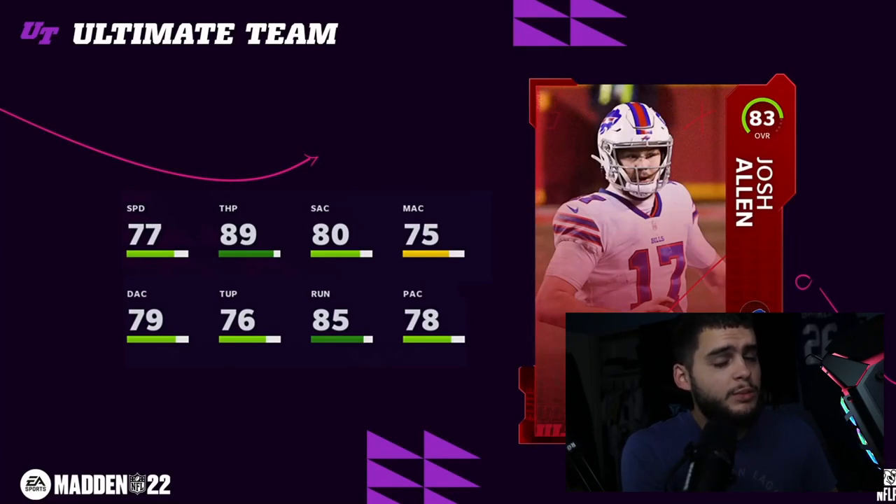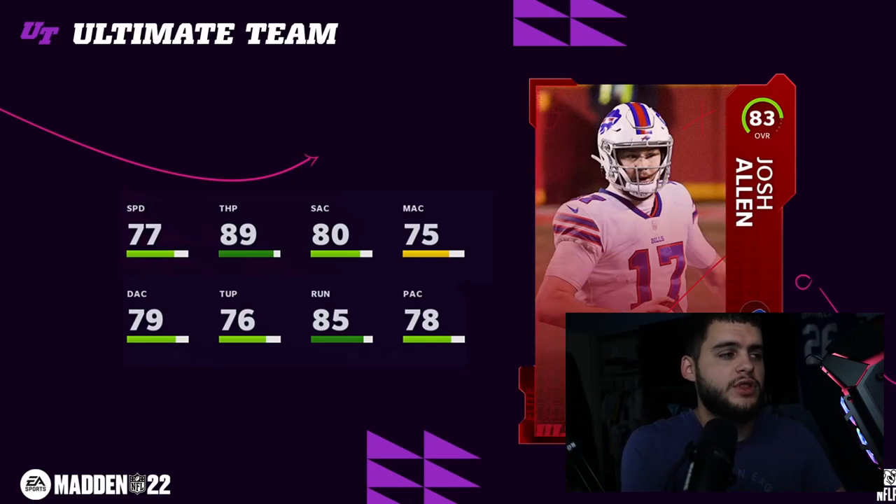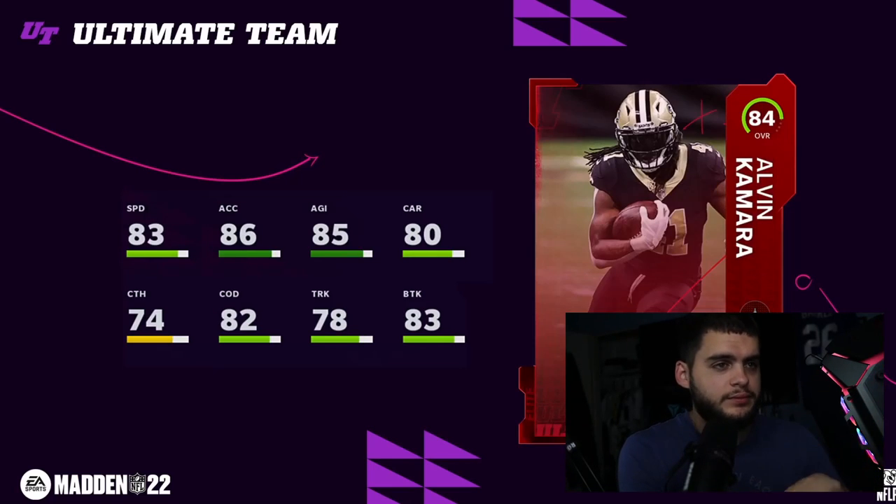We also have early reveals from Twitter. Josh Allen is 83 overall for the Bills — 77 speed, 89 throw power, high 70s stats for the most part besides short accuracy and throw on the run. He's going to be a decent budget quarterback because of the throw power. He does get Set Feet Lead and Lead Elite, so he'll be one of the better velocity quarterbacks to start the year. Could be interesting if you power him up and hit some thresholds.